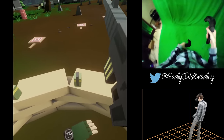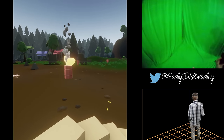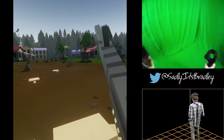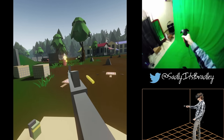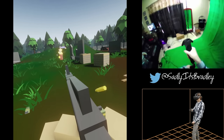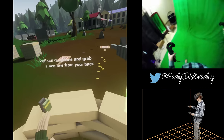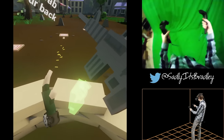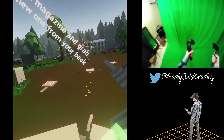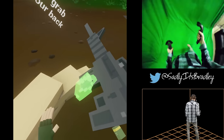Good work. Now expend the rest of the ammunition in your magazine, and we'll discuss reloading. To reload, use the trigger on your left hand to grip the magazine in the weapon, pull it out, and dispose of it. Then move your left hand near your body and squeeze the trigger to retrieve a new magazine. Simply slot it into the weapon and you're good to go.